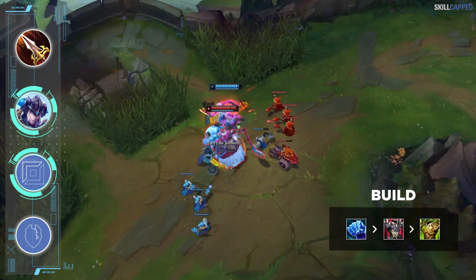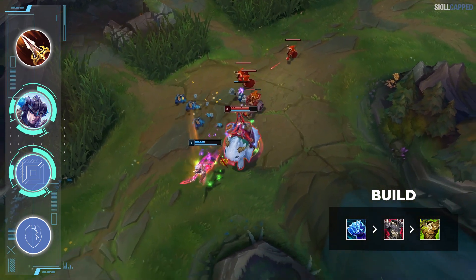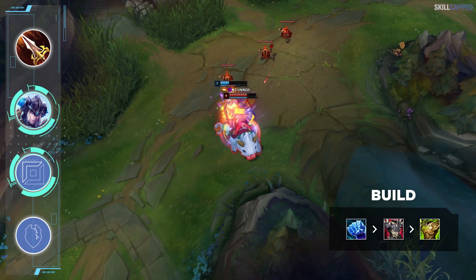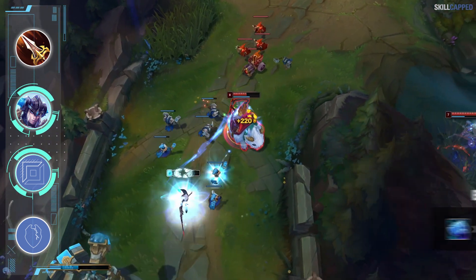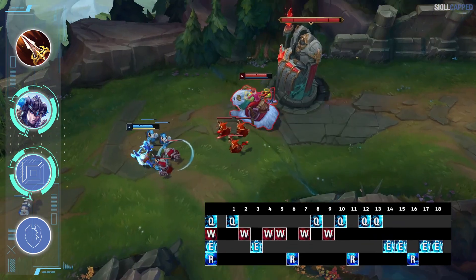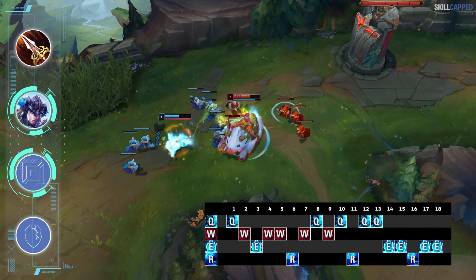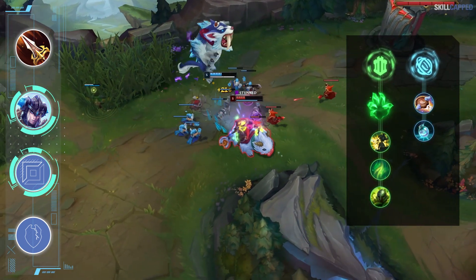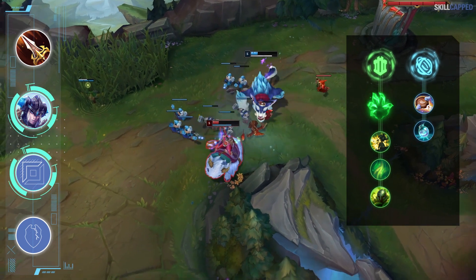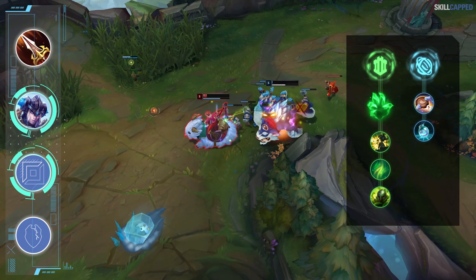The core build for Sejuani top is a Frostfire Gauntlet rush into Thornmail second and Warmog's third. Warmog's is great for Sejuani especially after the W buffs since her damage scales with max HP. Take Q level 1, W level 2, and E level 3, then max W first, Q second, and E last. Grasp is your keystone combined with Inspiration secondary running Biscuits and Timewarp Tonic. Start the game with a Corrupting Potion for amazing sustain.